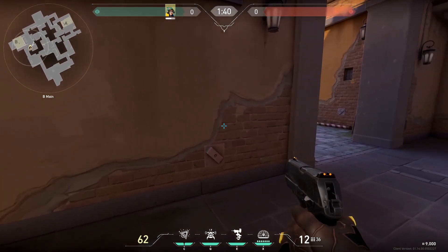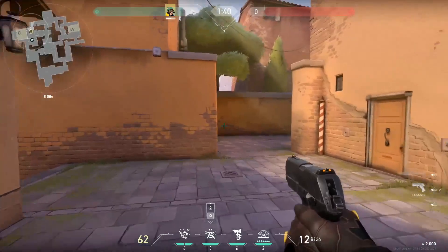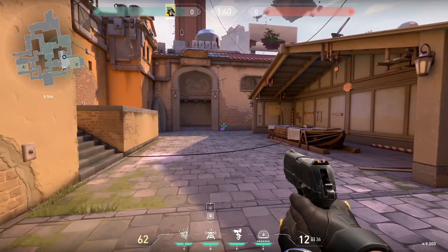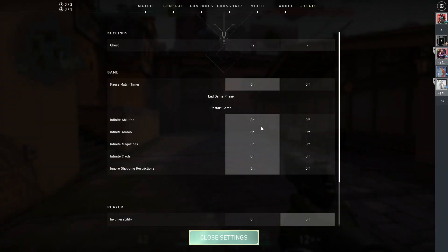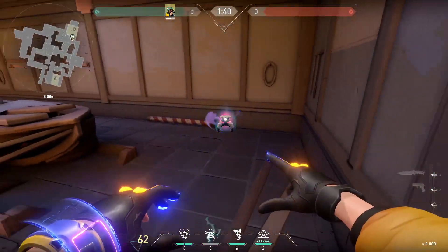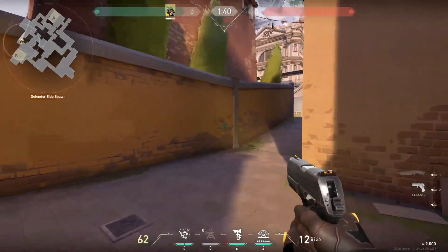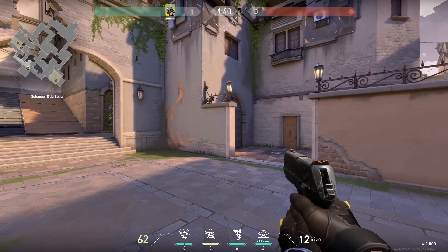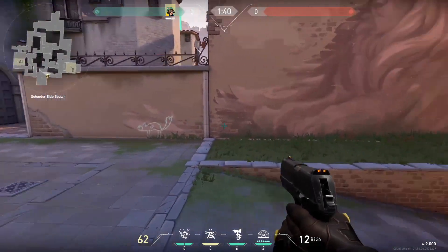The next tip is to save credits by picking up your utility. Let's say you're over here but you know the opposing team is pushing A site — don't just leave your utility behind. Similar to Cypher, you can pick it back up. It's 200 credits you can easily save. Just pick it up; it has a seven-second timer to refill, and once the round ends you've saved 200 credits. Be sure to pick up any utility you place down before the round ends to save as many credits as possible.